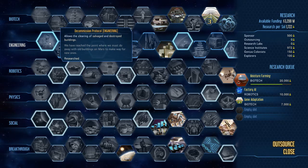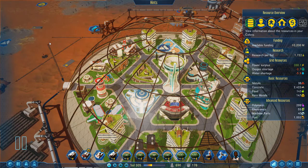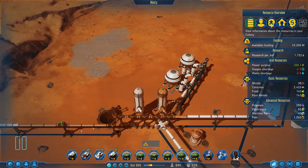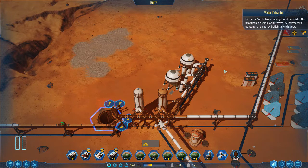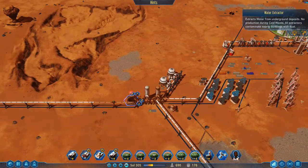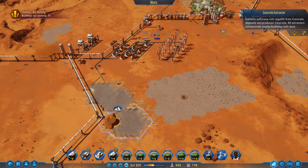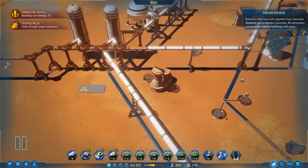The first one we're going to look at is the Decommissioning Protocol. It allows the clearing and, more importantly, the salvage of destroyed buildings. I find it's probably a mid-game skill that you actually need. What it will actually do is allow you to get a few extra parts, and more importantly open up the area — so once you've decommissioned buildings you can start rebuilding over those areas again, clearing it up and opening that spot so you can start building there.